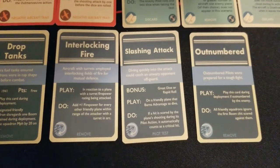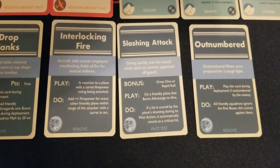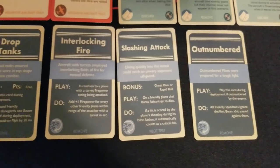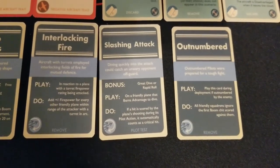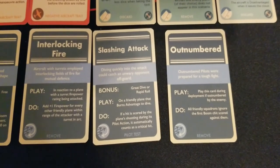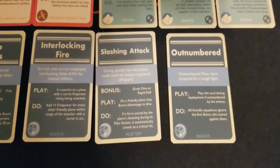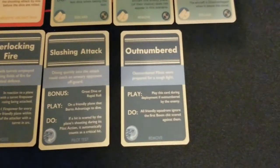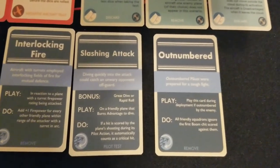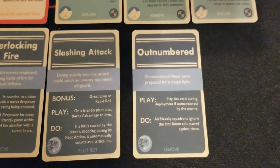Then we get interlocking fire. Aircraft with turrets employ interlocking fields of fire for mutual defense. In reaction to a plane with a turret firepower rating being attacked, add one firepower for every other friendly plane within range of the attacker with a turret and arc. That could be pretty nasty, especially with enemies sneaking up on your bombers. Slashing attack gives a bonus great dive or rapid roll on a friendly plane that burns advantage to dive. If a hit is scored during its pilot action, it automatically counts as a crit — really damn cool. Then outnumbered: play this during deployment — if outnumbered by the enemy, all friendly squadrons ignore the first boom chit scored against them.